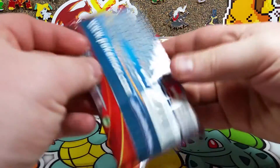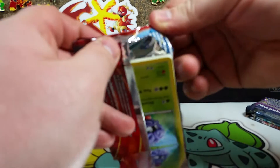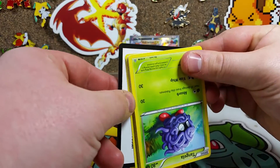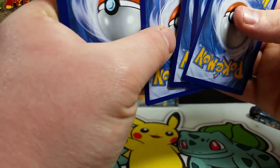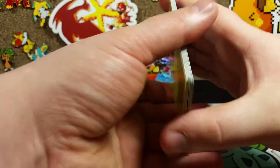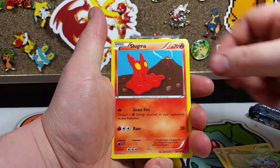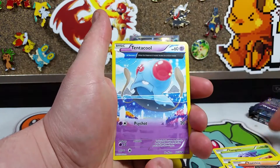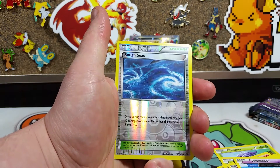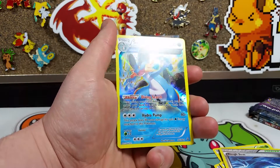We're gonna start with Primal Clash. Can we get ourselves some first pack luck? We start ourselves off with a Tangela, Elamese, Slugma, Torchic, Merrill, Lombre, Torchic, Tentacool, and a Reverse Roughseas — which I actually really like this trainer, so kinda happy I got it.